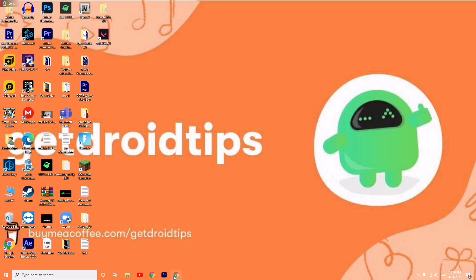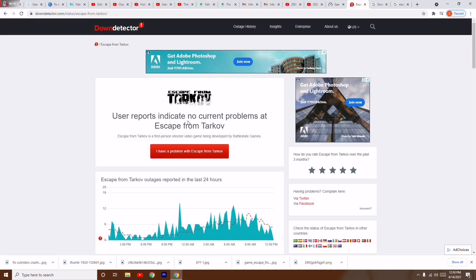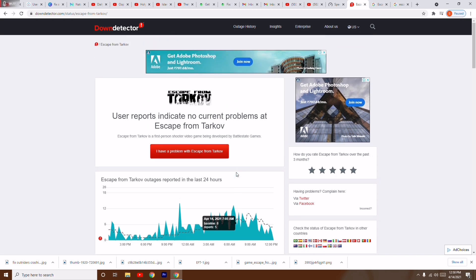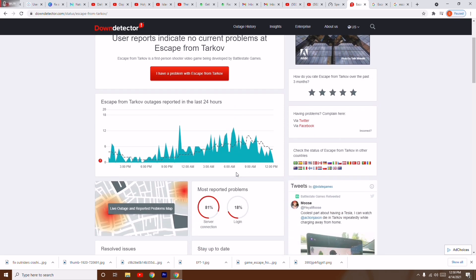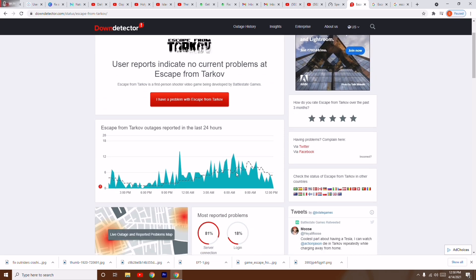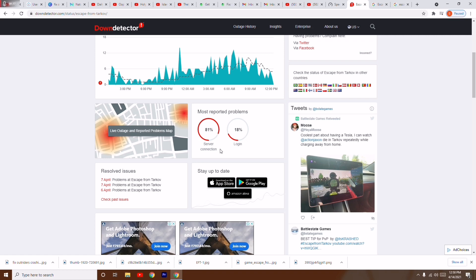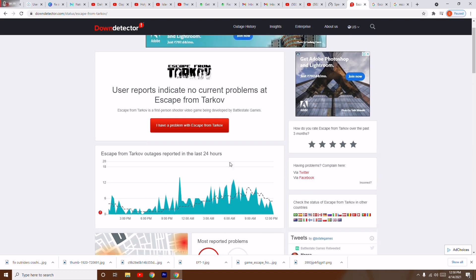The first step is to check the servers. As you can see there is a little bit of issues but not a big issue on the servers right now. You just have to check whether server issues are happening or increasing globally. You will be able to understand from here, and this will help you fix the issue.